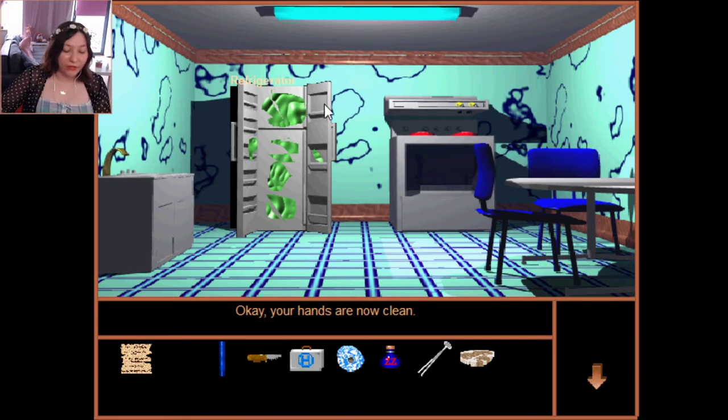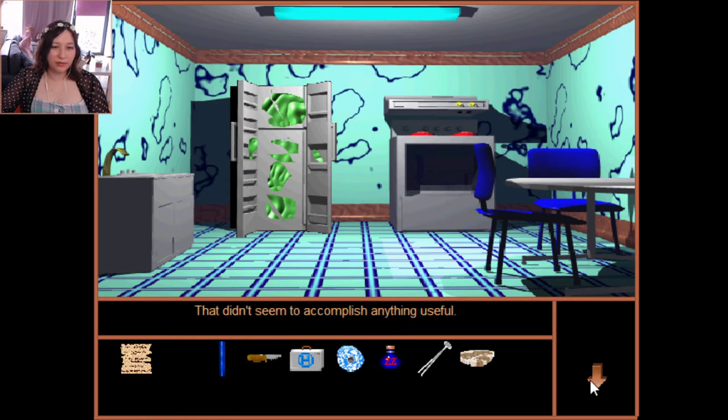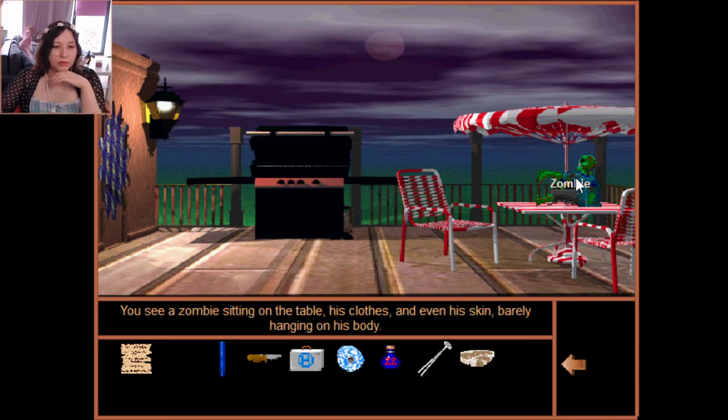I think I really have to get the mold somehow — that monster may like mold. I wish I could rub the steak in it so it picks up mold, but he doesn't want to do that. Can I open the first aid kit? No. Am I stupid, am I blind? I don't know what's happening. The zombie doesn't want steak. If I break the mirror again it's game over — I can't do that.